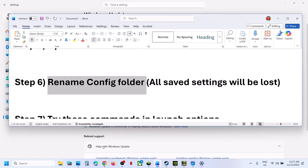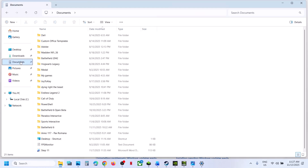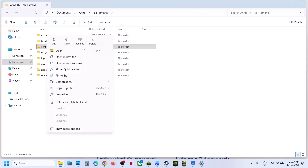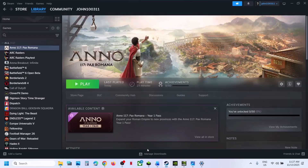If still not working, the next step is to rename the config folder. Note that all saved settings will be lost when you do this. Go to Documents in File Explorer, open the game folder, and find the config folder. Right-click on it, click Rename, then relaunch the game and check.